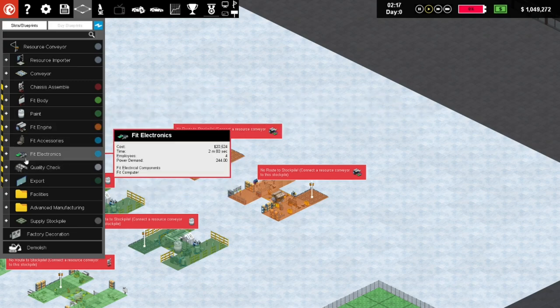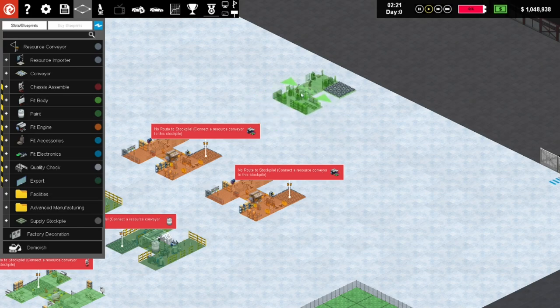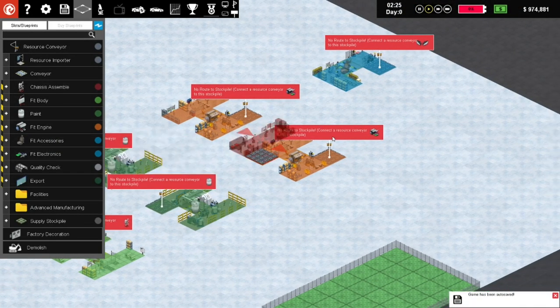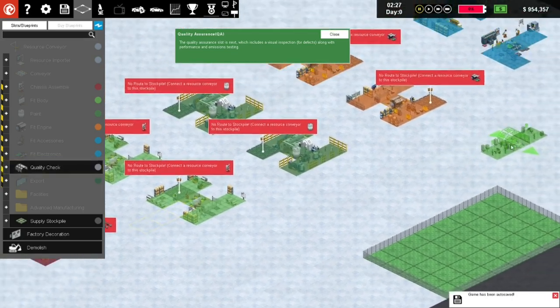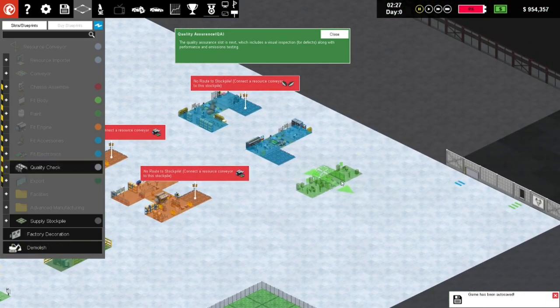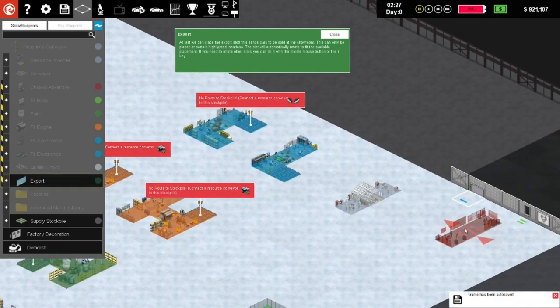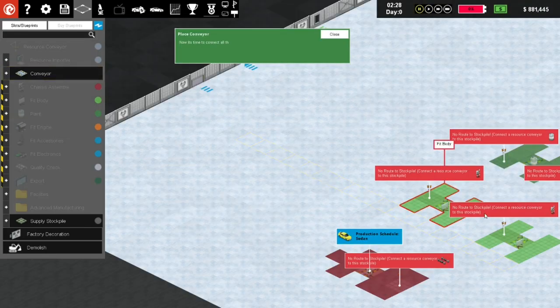Fit accessories takes 14 minutes so we can go back down to one. We'll run those things in that direction. Then fit electronics - that's only 2 minutes so we definitely only need one of them. Then a quality check at the end, and we export. I think that's going to be our very first production line - let's do it. Now we place the export - there we go, export over there. Forget about the conveyors - we'll place our own.